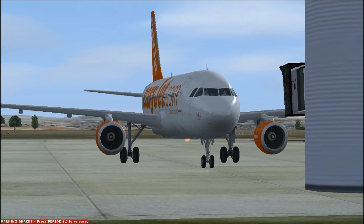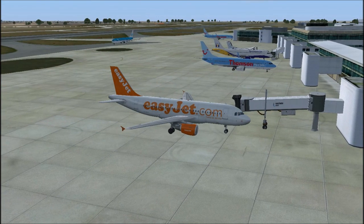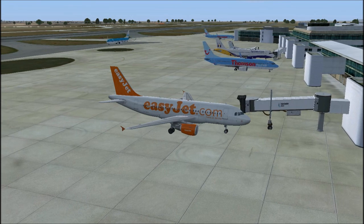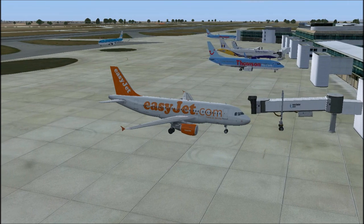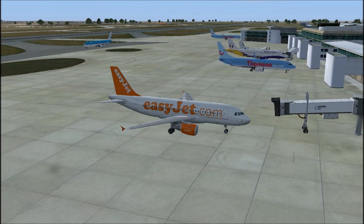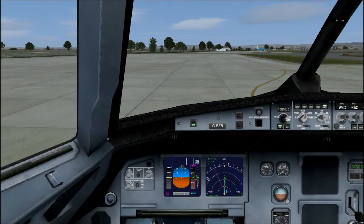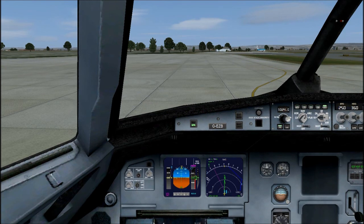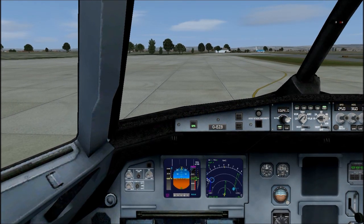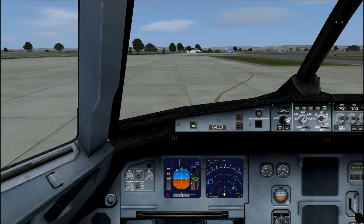This was requested by Josh Clark, and this video is a flight with EasyJet A319 from Manchester to Marrakesh. The add-ons used in this video were Real Environment Extreme, and the scenery was UK2000 Manchester. Marrakesh was the default scenery and the weather was real-world weather.